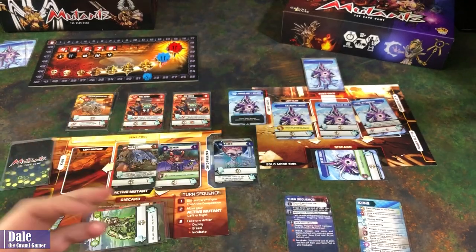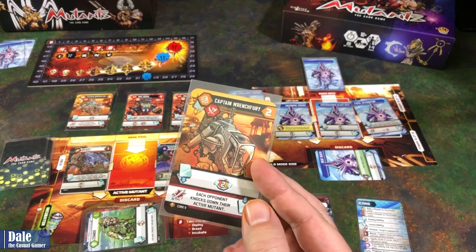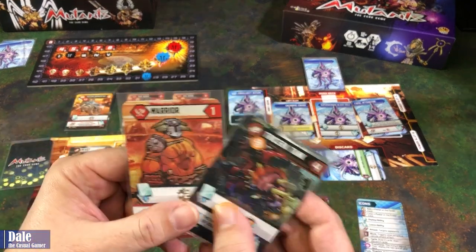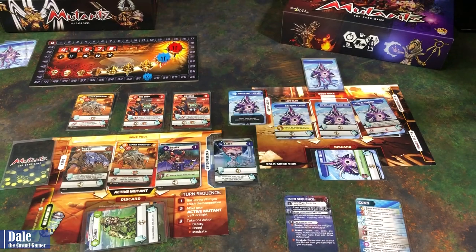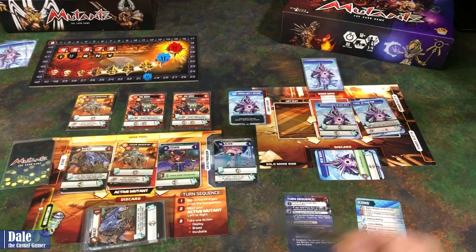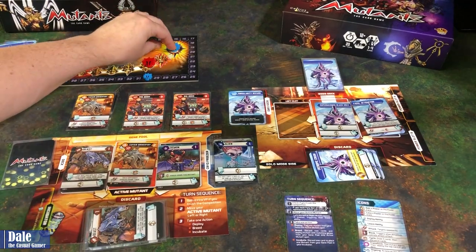We'll have this one leave and put it on top of the deck. Moving the Beast on over, then playing Captain Wrench Fury, which lets us draw two cards and discard two cards. Getting our Tricera Tank back and a Warrior, and we'll discard the Beast and Demon. The Black Hole wants to go left, so it leaves play giving the boss three power: one, two, three, bouncing us back.